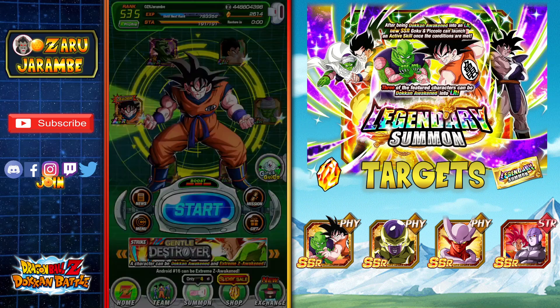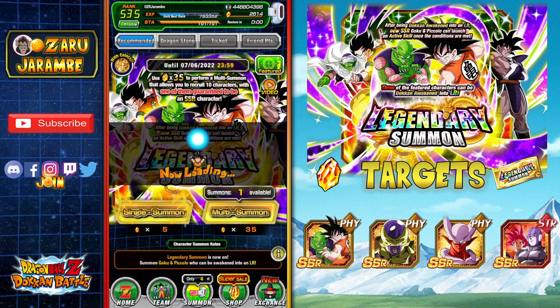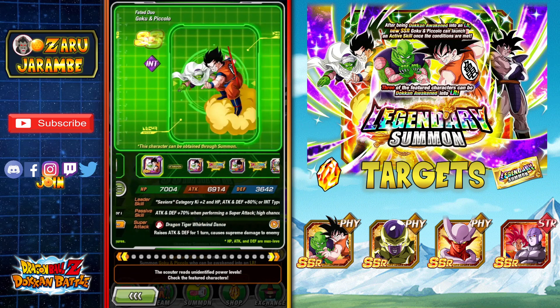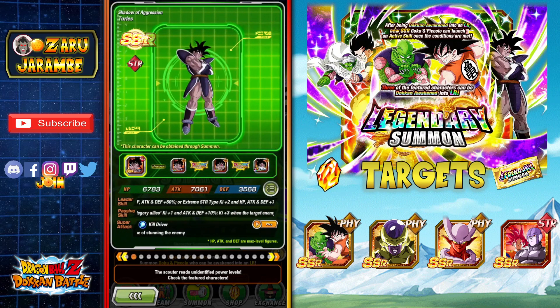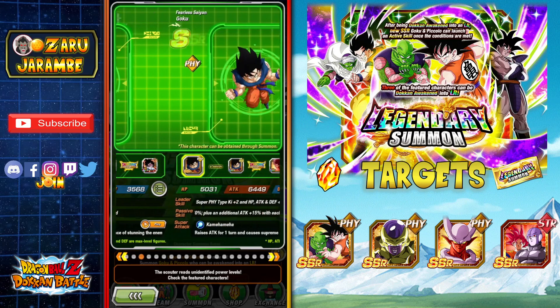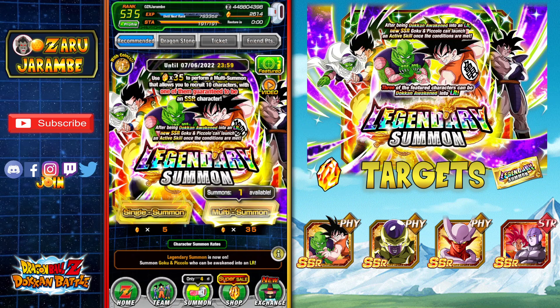Let's hop in. I'm going to do the 3 discount summons on screen and then 3 ticket summons for a comparison. There are 3 featured LR units on the banner: the new Goku and Piccolo, the Int Goku and Piccolo — both of which do very well together — and the Strength Turles as a featured LR. I'm still missing the Fizz Golden Frieza, the Fizz Janemba, and the Strength Hit and Goku, so I'm really hoping to get lucky today in the discount or ticket summons.